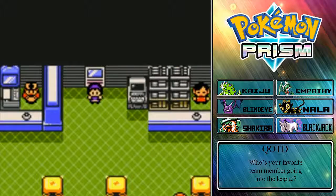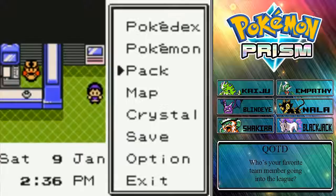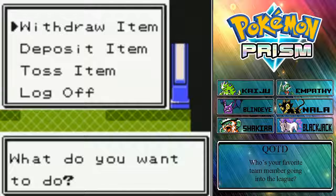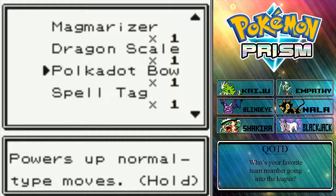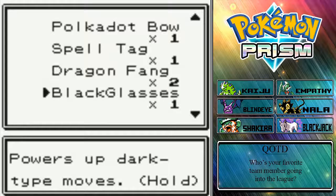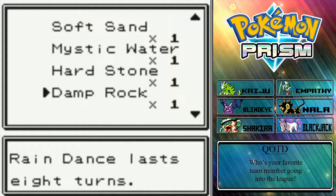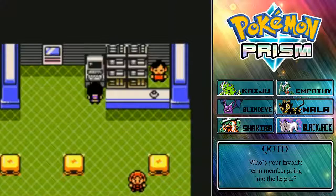Anyway guys, that was the long team recap. Let's real quick see if we can give Gallade a different item. We have all those stones — Normal, Ghost, Dragon, Dark, Round, Water, Rock. I guess we can give him the Confuse Guard. Yeah, that's what we're gonna go with.